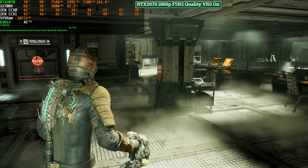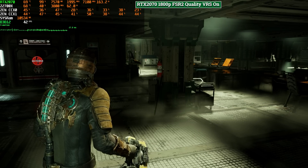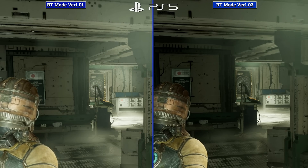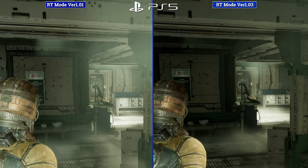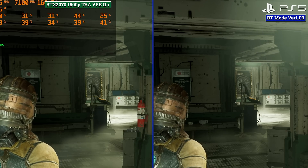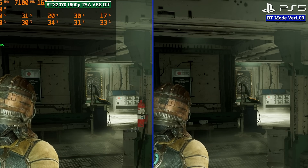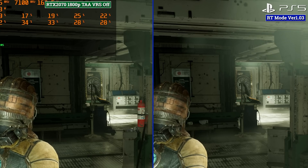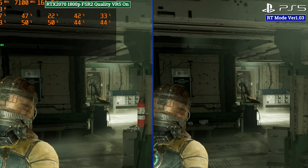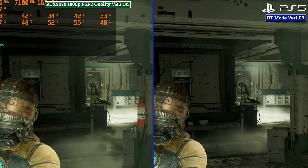With VRS engaged at 1800p TAA the image quality isn't too bad, but with it engaged it looks far worse even now — reinforcing that all three combined just don't play nicely together in this implementation. If you're using one, turn the other off. Along with this new update, the team also appears to have improved the sharpening pass in FSR2, now closer to DLSS 2 — they're close enough to be essentially the same with a small performance uptick in FSR2's favor. Both look pretty good in static and in motion compared to TAA once VRS is disabled.